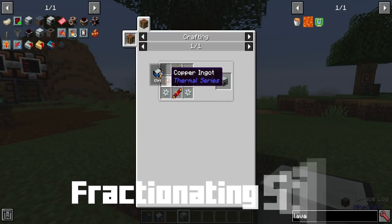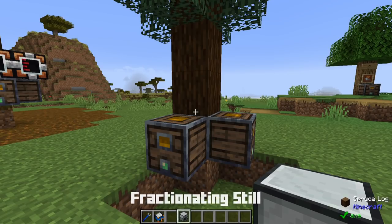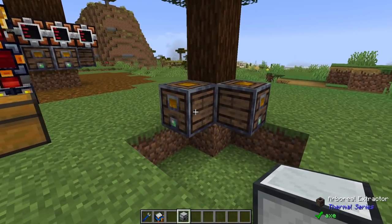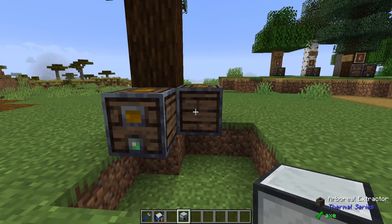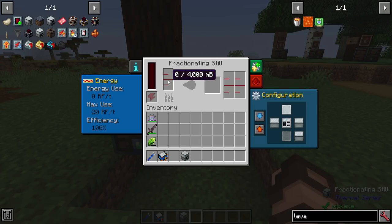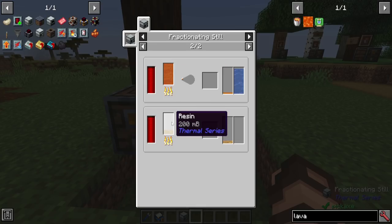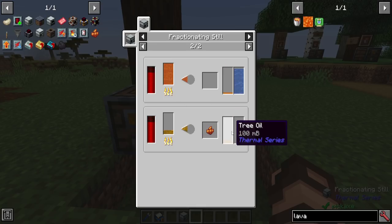Next we're going to need a fractionating still. This requires a few simple ingredients that I've already shown you how to make in previous episodes, and you'll be putting it between the two arboreal extractors. The point of a fractionating still is to take one fluid and turn it into either another type of fluid, or another fluid and potentially a solid. Clicking the center shows you the recipes — it can take different light oils, heavy oils, crude oil, sap, and in our case resin, to make some kind of outputs.